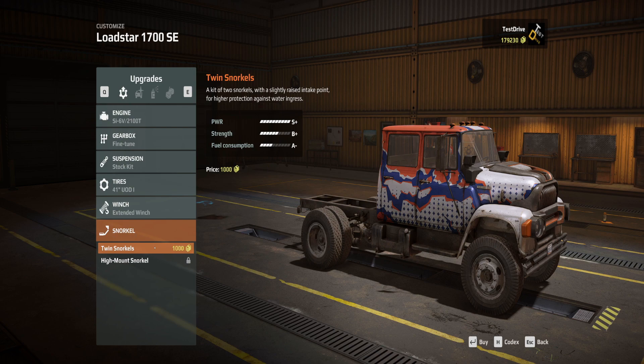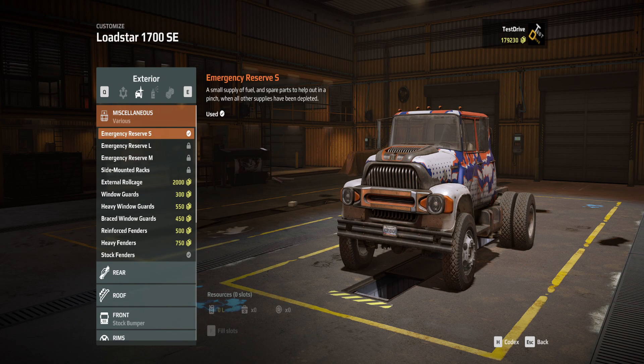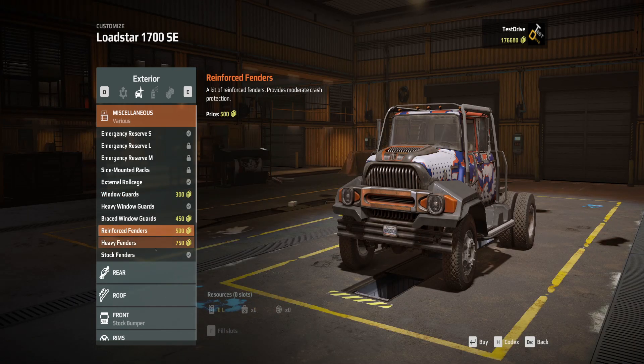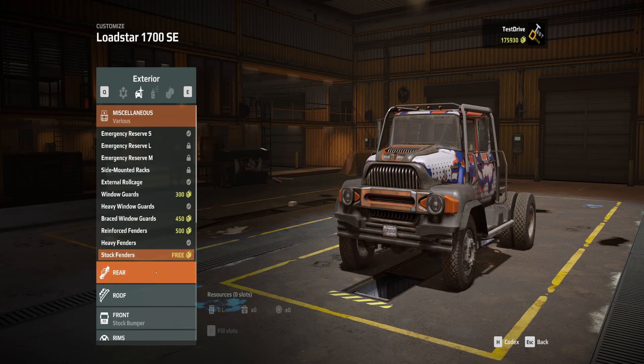Let's get twin snorkels. For body upgrades we don't have large or medium reserves. We could get an external roll cage — a steel tube frame that reinforces structural rigidity and provides additional crash protection, which sounds incredibly helpful. We'll get the heavy window guards, and we're definitely getting the heavy fenders since they provide decent crash protection.